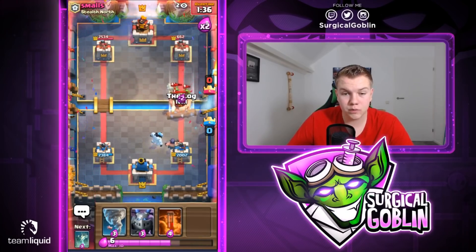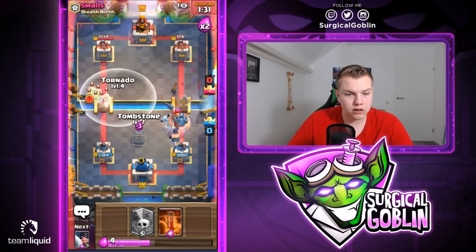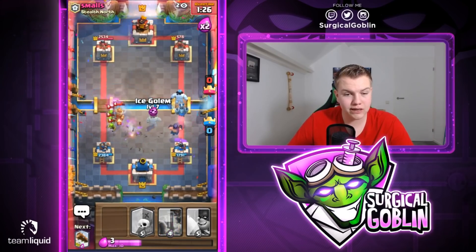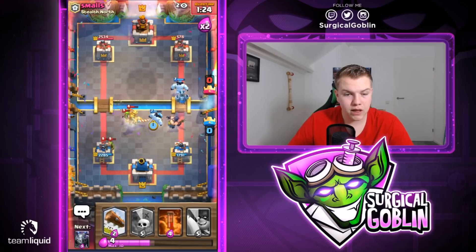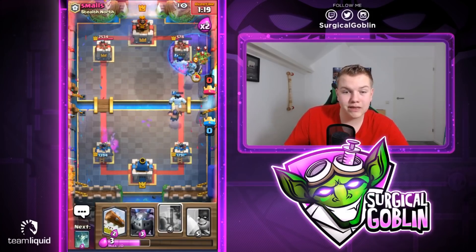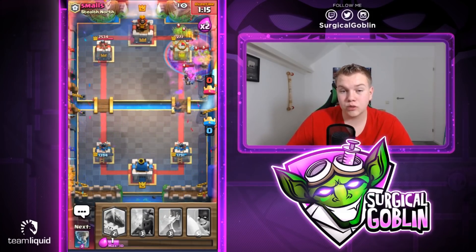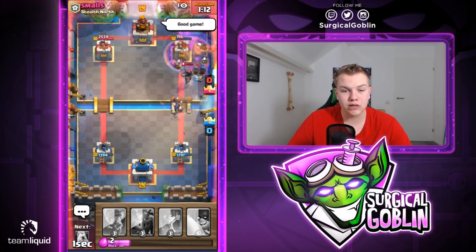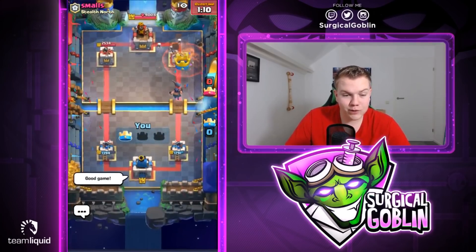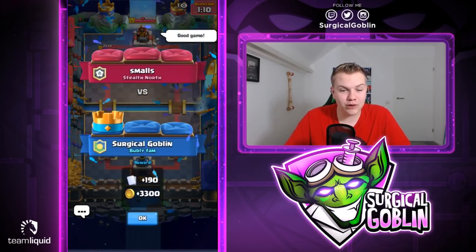Let's play it safe — Ice Golem and Mega Minion. He goes with a good push on the left side, so I'm forced to use the defensive Tornado. I can use Ice Golem to kite everything. Two Goblins will get some chip damage, but look at the right side — we still have Mega Minion and Ice Golem there. I'll go with an offensive Poison hitting the tower and killing the Spear Goblins. He drops a Goblin Gang and this is definitely good game. Let's throw a Log — yeah, that's good game. 11-2 in the grand challenge!